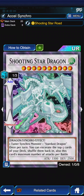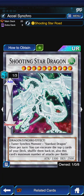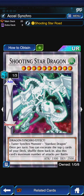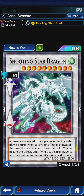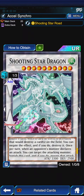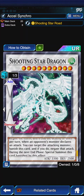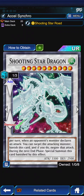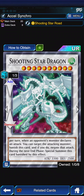On to the extra deck. Of course, the main event himself — Shooting Star Dragon. We didn't have room for him in the Quasar build, but here he is our main fighting force. Once per turn, you can excavate the top five cards of your deck, shuffle them back in, and this card's maximum number of attacks this turn equals the number of tuner monsters excavated. Once per turn during either player's turn, when a card or effect is activated that would destroy a card on the field, you can negate the activation and destroy that card. And once per turn, when an opponent's monster declares an attack, you can banish this card to negate that attack, then special summon it during the next end phase.